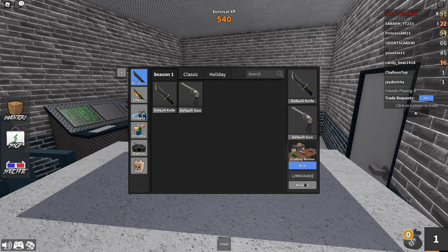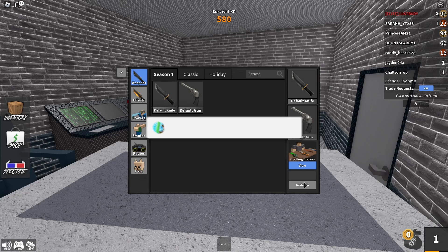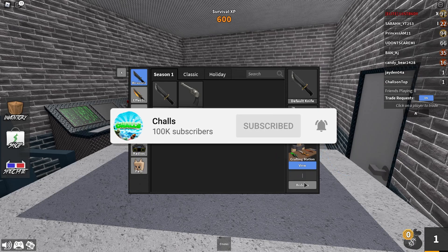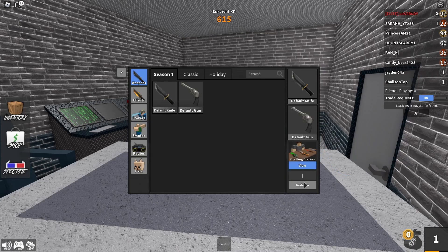Make sure to smash the like button and subscribe if the codes work for you. And the last and final code, guys, this code is literally crazy. I need everyone to like the video right now and comment down 'done' if you guys have done all the steps to join the Robux giveaway. And guys, the last and final code is called Zilek 2021 secret underscore code. Make sure to type it exactly how I spelled it — Zilek 2021 secret underscore code.